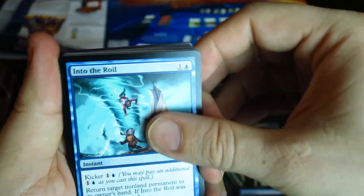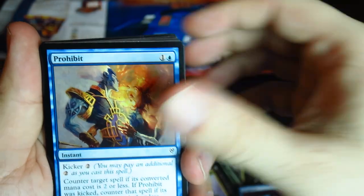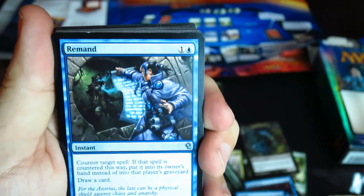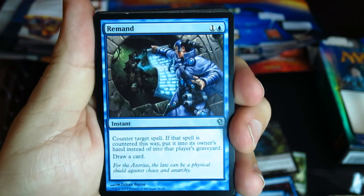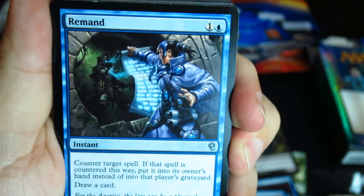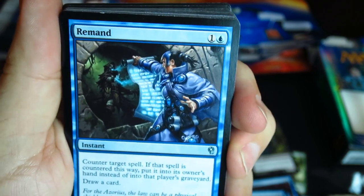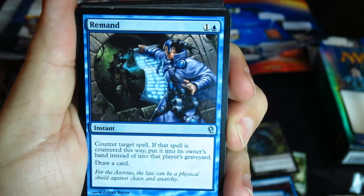Into the Roil. Memory Lapse — decent Counterspell. Remand! This makes the whole deck worth it right there. Very beautiful artwork, very nice. Amazing Modern card. I think they really decided it's too powerful to put back in Standard, so they decided to reprint it here.